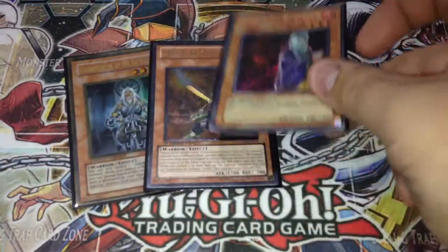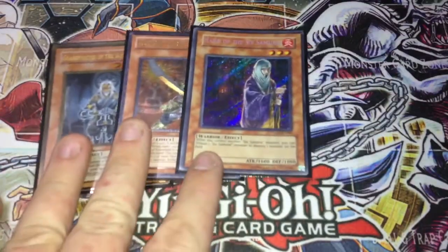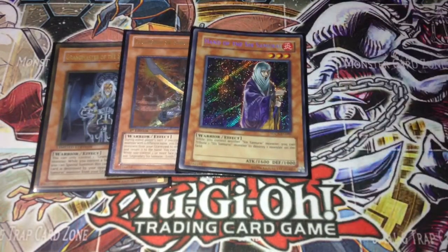But yeah, Hand comes in handy a lot — just to get over big stuff that you may not be able to attack over. A lot of people that I see play Sams, if they have a Kizan and a Hand on the field, will tribute Kizan to destroy something with Hand's effect. You can just tribute Hand itself instead, so I've seen a lot of people misplay with that.